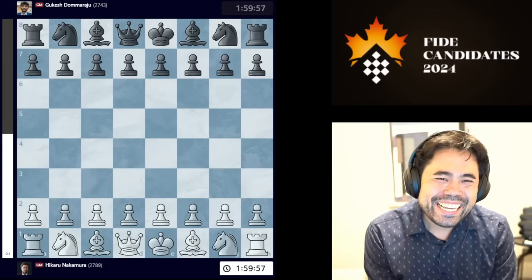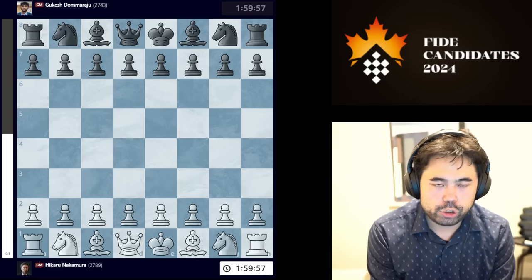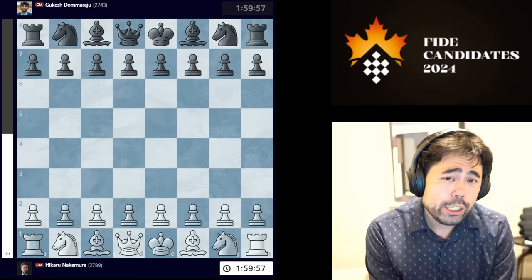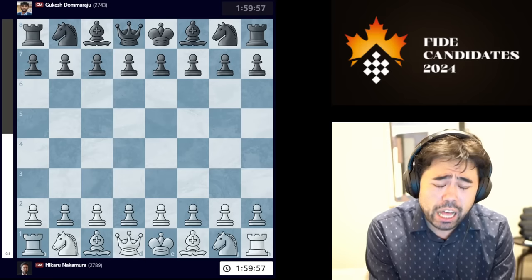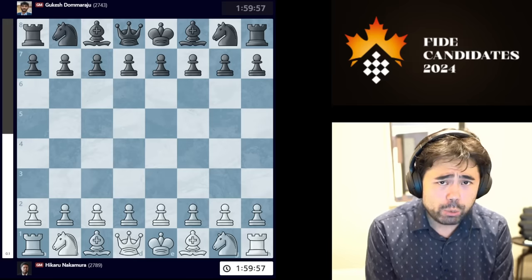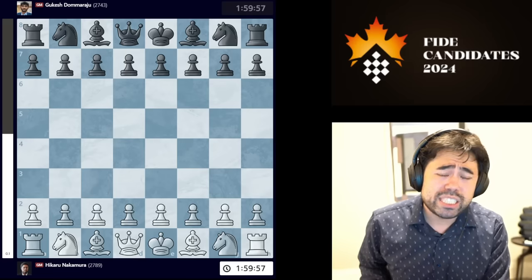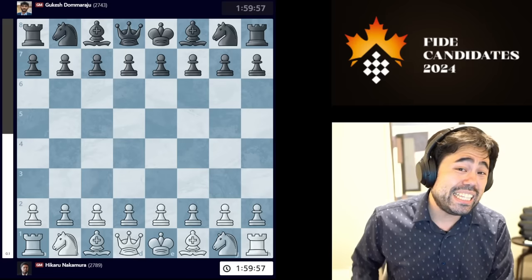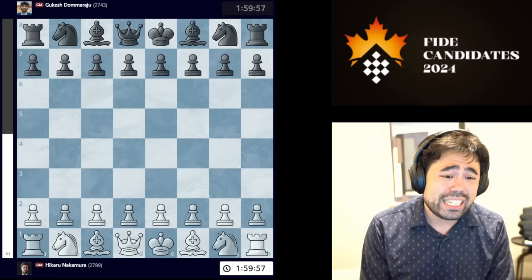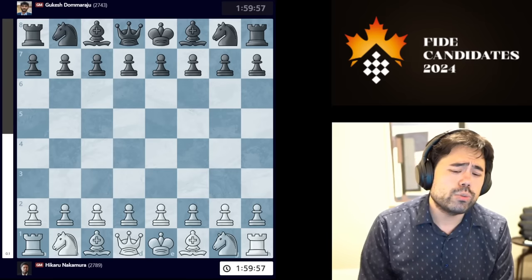Welcome back everyone. For today's video we're taking a look at the 14th and final round of the FIDE Candidates Chess Tournament being held here in Toronto, Canada. Going into the final round, there is a front runner with Gukesh from India leading by half a point over myself, Fabiano Caruana, and Yana Nepomniachtchi. In a twist of fate, all four players are playing against each other, which is going to lead to some massive fireworks.